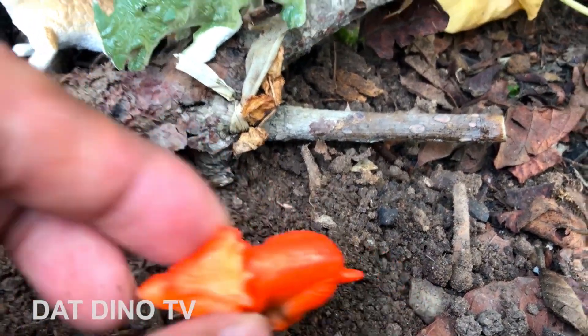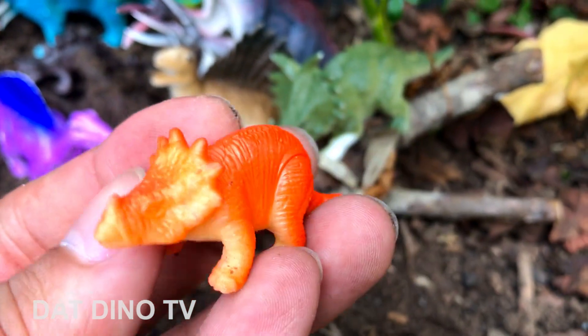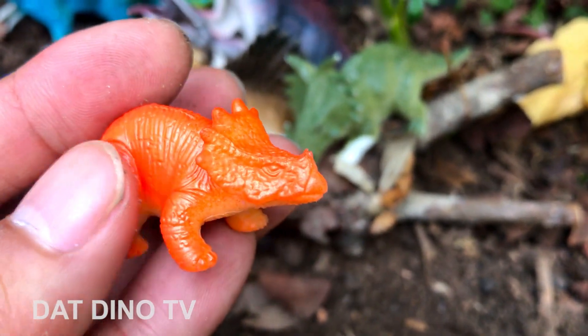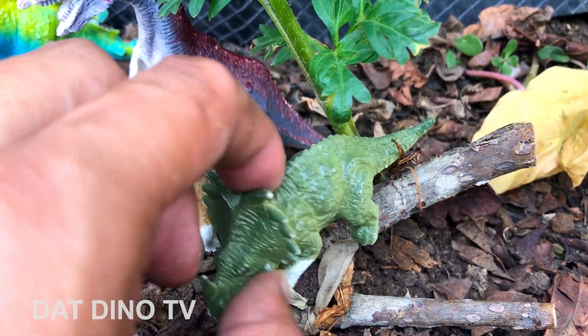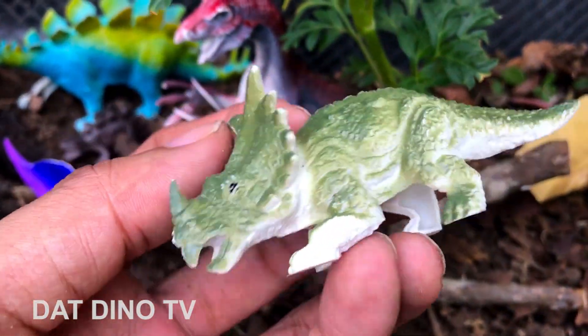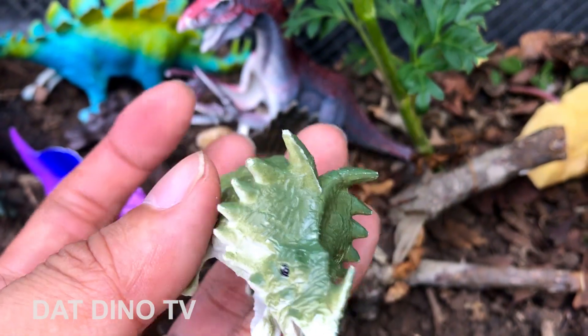Còn con con của nó — đây con con khủng long đây, cũng là Khủng Long Ba Sừng, rất là dễ thương. Xem một con nữa, nó đang đứng ở trên nền cây. Wow, rất là đẹp!